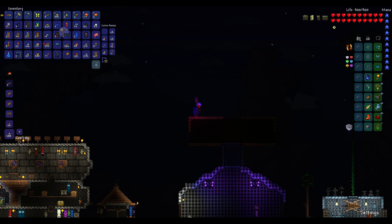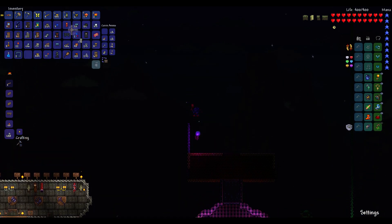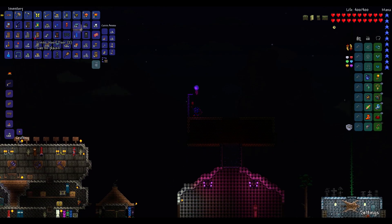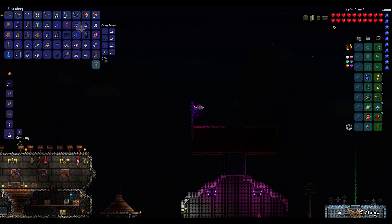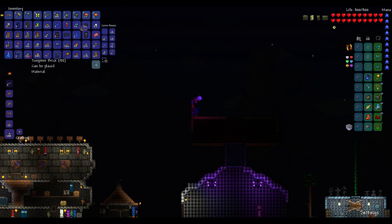That one's platinum, this is gold, so tin would be next I think. Where's my tin? Tin would be fine too. Oops, it's one too high. Now it's probably too low. So if you're gonna build stairs, it takes a bit of work.